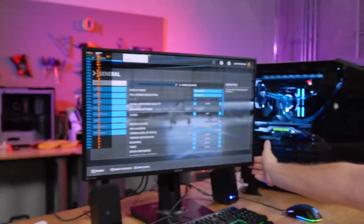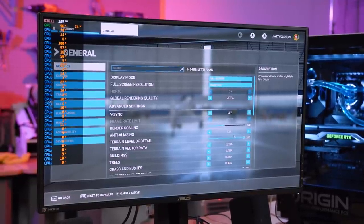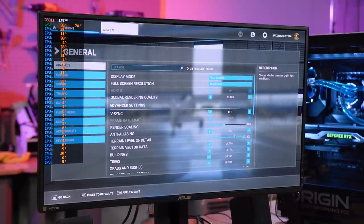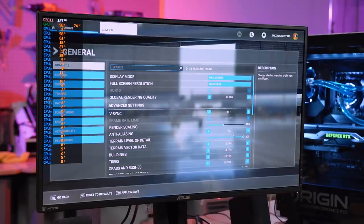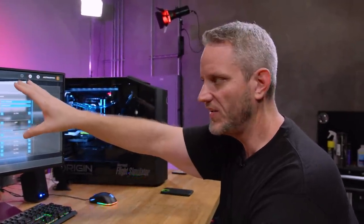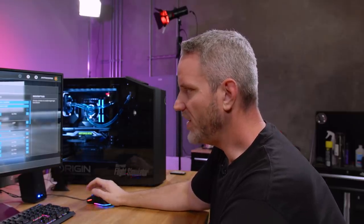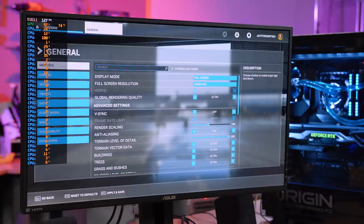We're starting on a 1440p monitor — not 1080p, not 4K, right in the middle. Because we're running a 3950X, 32 gigabytes of memory, and a 2080 Ti, this is kind of the best case scenario you could have right now. This hardware is not giving you really any better experience than lower-end hardware, as you'll see in the utilization. We are running ultra preset, V-Sync is off because it's broken — it should be called half-sync since you get about half whatever you set it to. Render scaling and everything else is default.